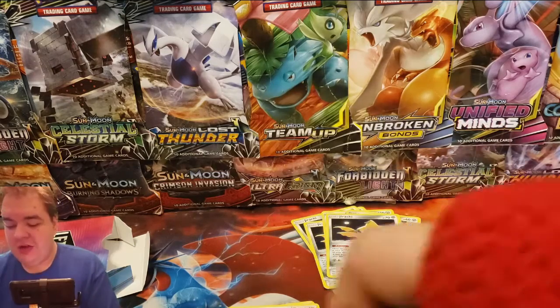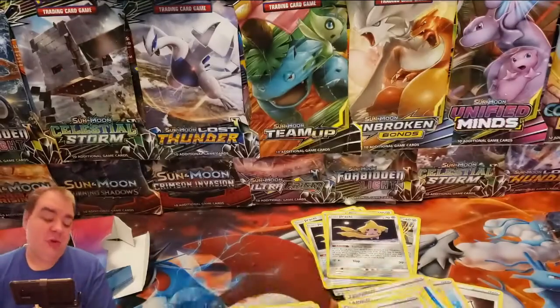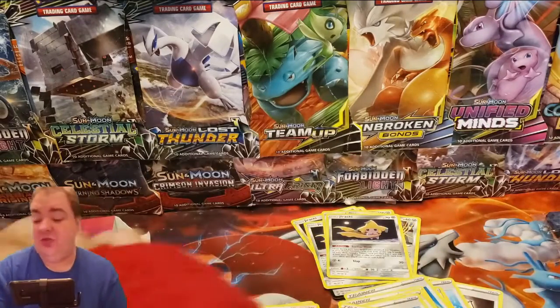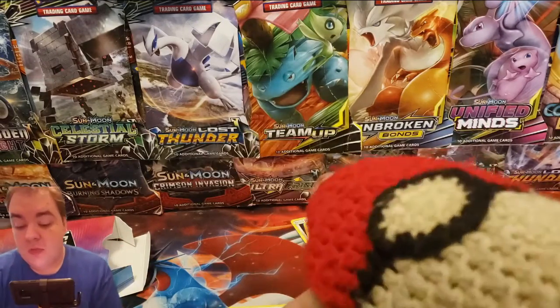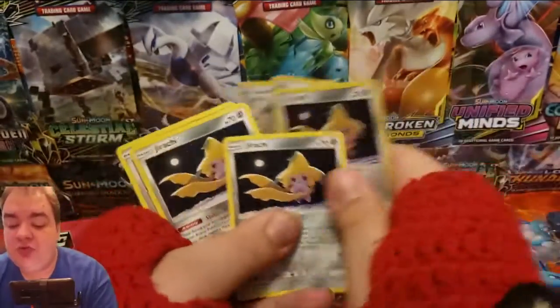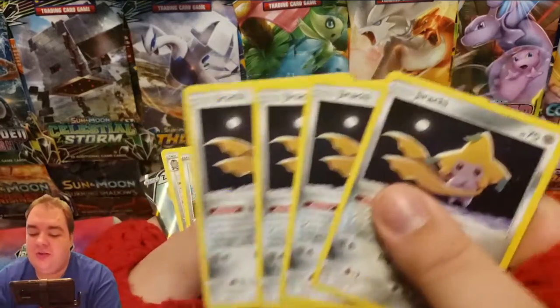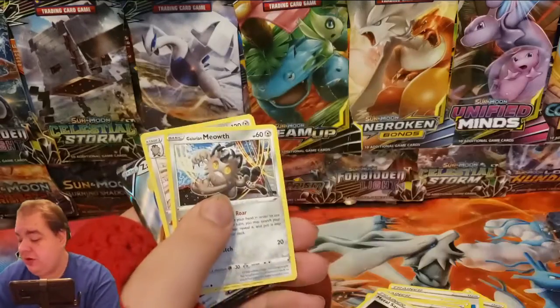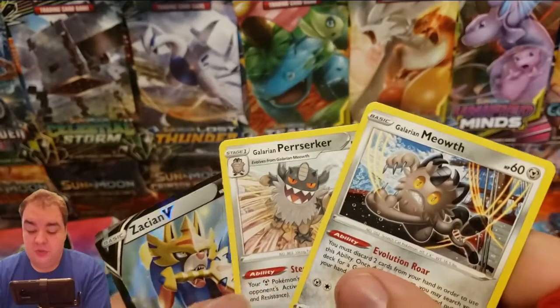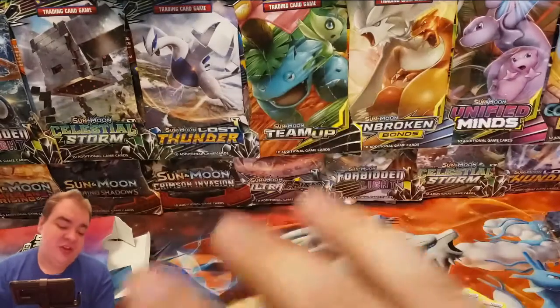The deck has eight Steel Energy, so this deck only has ten energy total. We have a playset of Jirachi, which is really nice. We also have a Galarian Meowth, a Galarian Berserker, and two Zacian Vs.